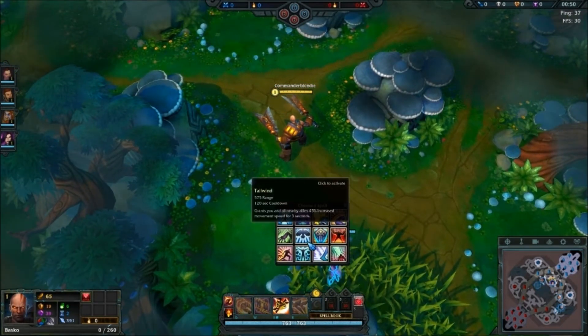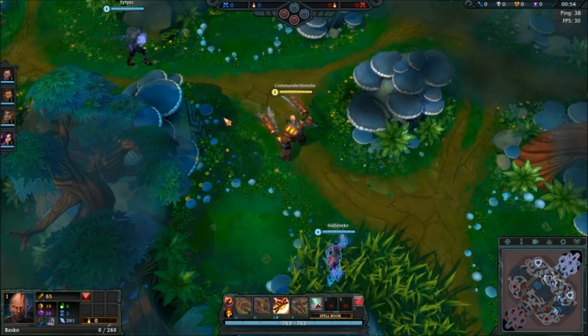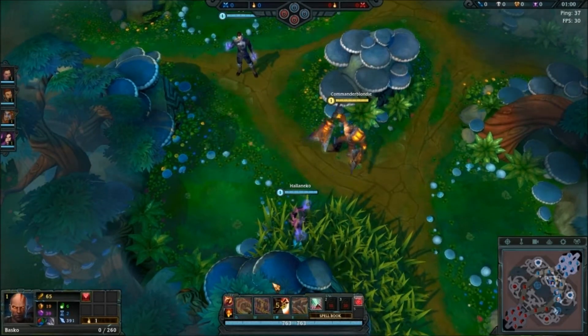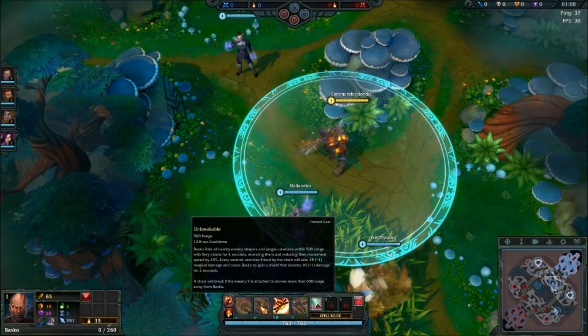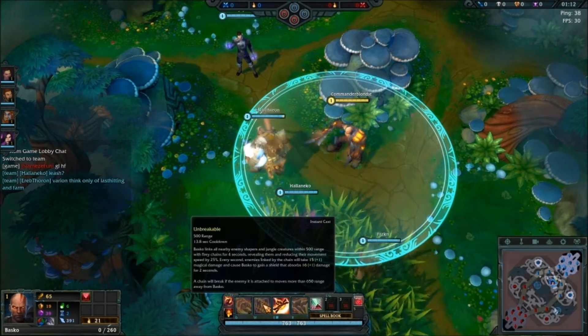Gonna go ahead and get Drained first. Basco has some pretty good mobility. His W puts a chain on every enemy around you — it deals small damage, gives you a small shield, and it slows.